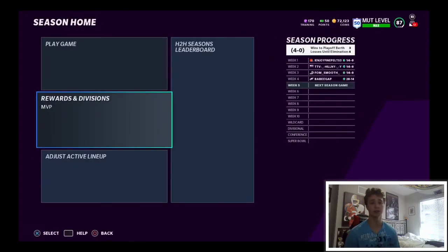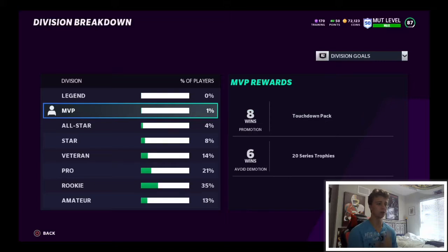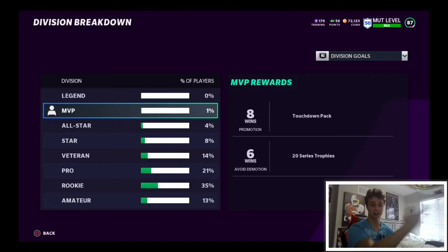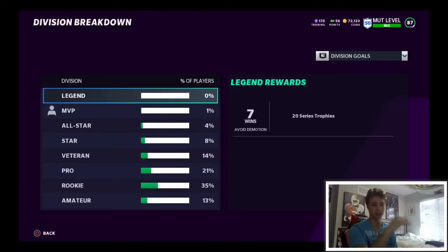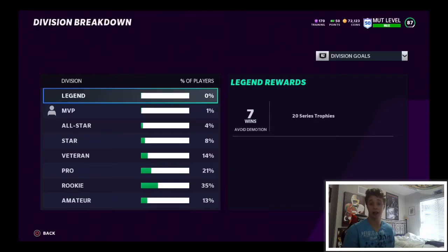We're 4-0 on the season in the MVP division. I actually learned the other day it's better to be in the MVP division than the legend division, because if you get eight wins you get a touchdown pack — worth 50k — and in legend you don't. So if you get promoted to legend, just quit four games, demote yourself, go back to MVP and you'll make 50 more k. EA has to fix that, but let's get into it.